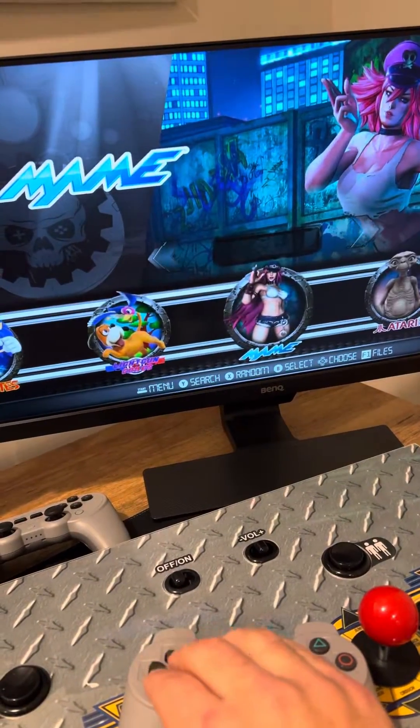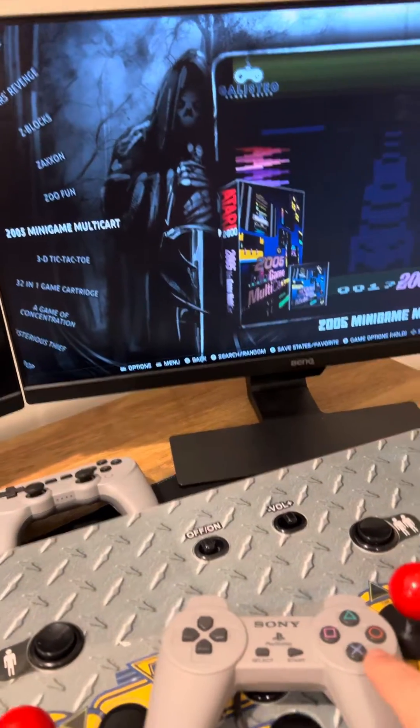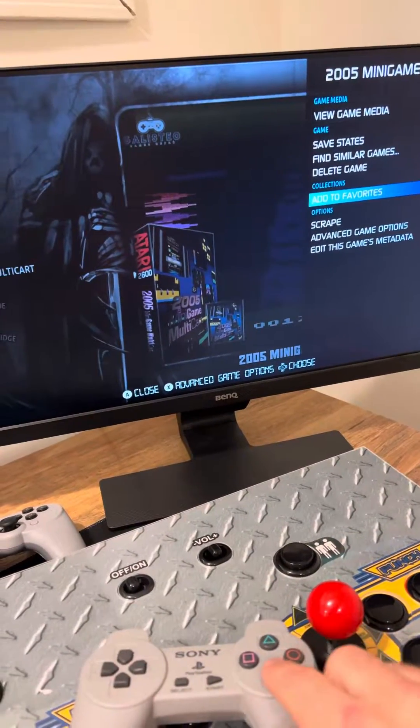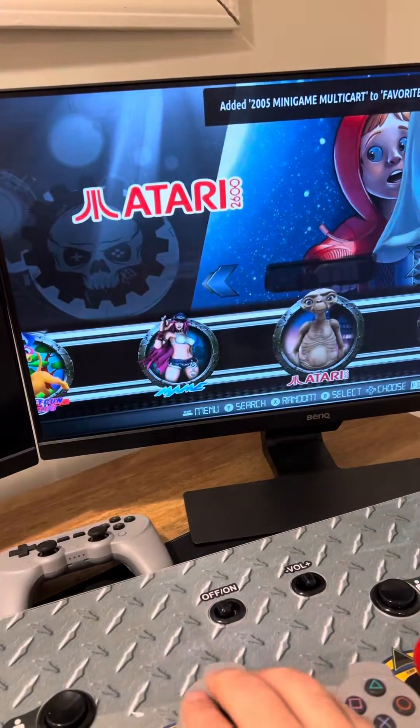But if I want to add a game, we press and hold the button down once we have it highlighted, and we go to add to favorites. Now we added a 2005 minigame multi-card.